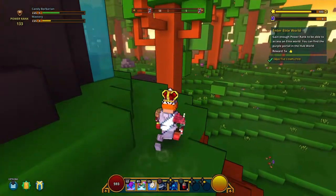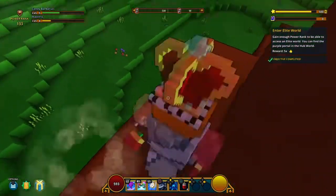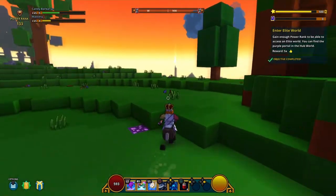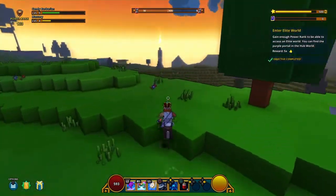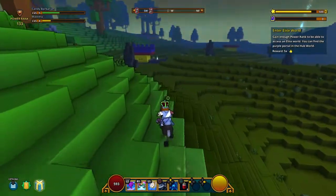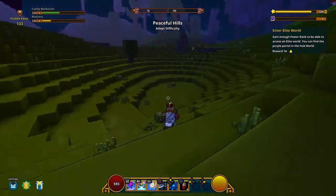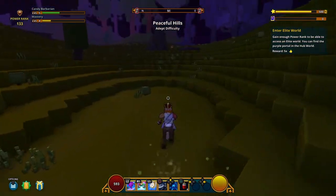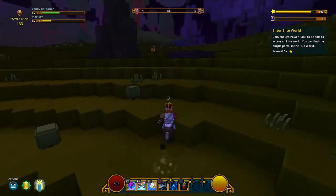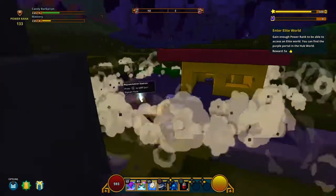Enter elite world — gain enough power rank to be able to access an elite world. That's the purple one. I don't feel like I'm ready for that. I do want to do some more exploring. I want to figure out the cornerstone thing, so I'm going to find an empty plot because I forgot where I left my other one. I'm going to try and figure out what all this ground bench stuff is.